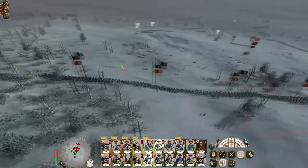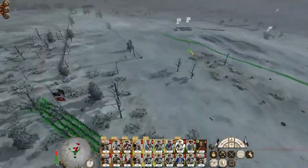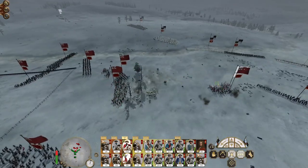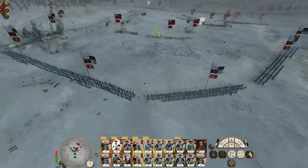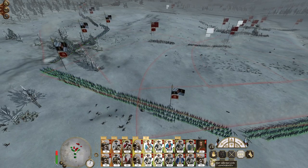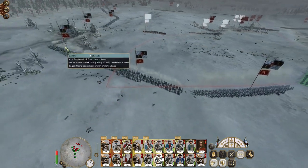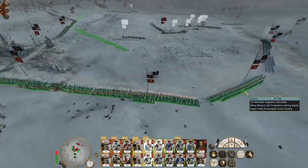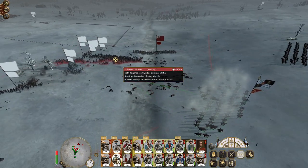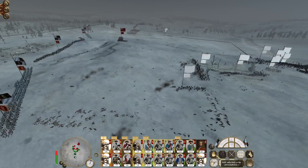We can't do counter-battery yet. Let's be a bit bold. Good hits, good hits, good hits — if we can knock out the 71st... Excellent. We can really quite aggressively push up. Commit the cavalry. The artillery doesn't have anyone to shoot at really.